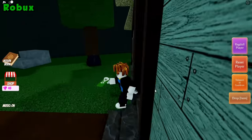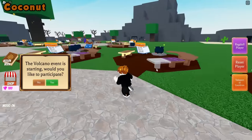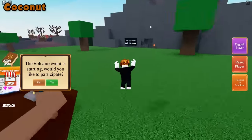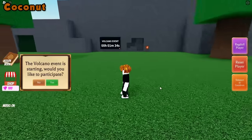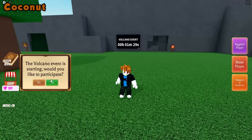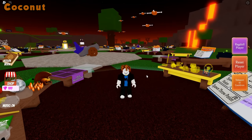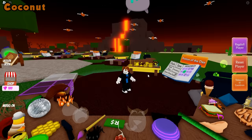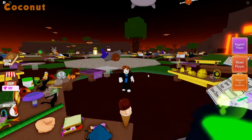After taking the cyclops eye to Oz and talking to him, he should give you the robux ingredient. You can check how often the volcano event happens by going to this timer right over here. Go ahead and click yes and wait for the event to begin. The volcano event is finally beginning — for the first part, just go ahead and wait until the bean drones disappear. It could take a bit, but just be patient.